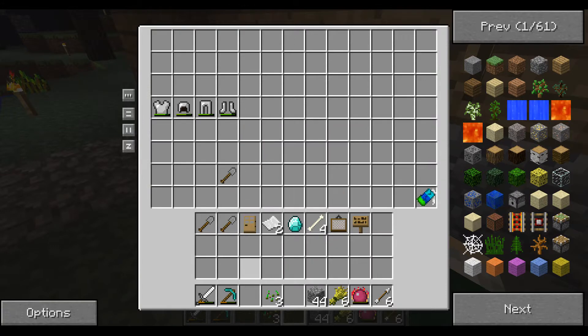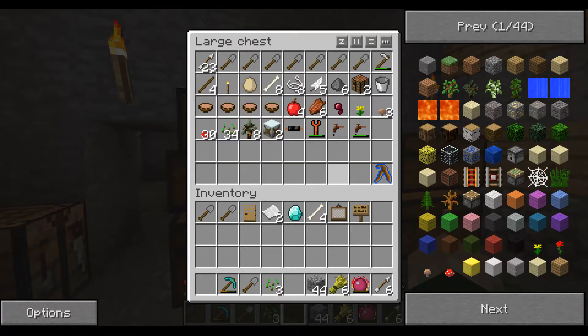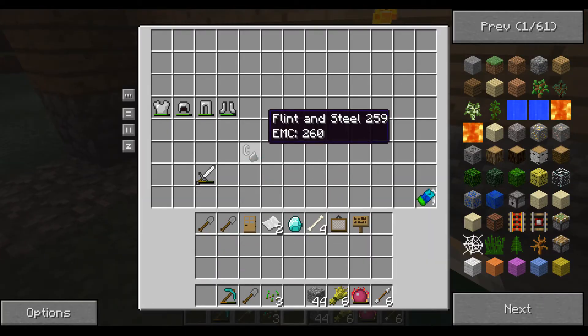Might as well put that stone on. See, that one repaired itself really quickly. How about the sword? The sword should repair itself pretty quickly too. Anyway, that's all awesome. Do we have a flint and steel around here? Yeah, we do. We can fix that up too. Repairing stuff is easy and fun. Repaired.